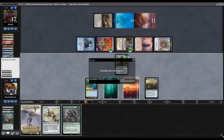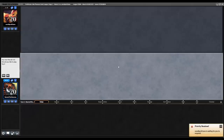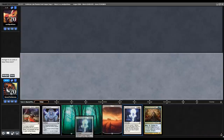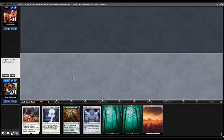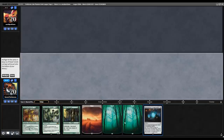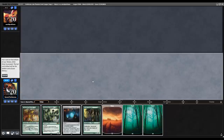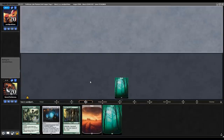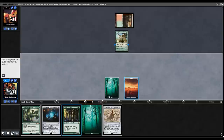Round three of the Proliferate Cube after getting thoroughly trounced in round two. We're on the play. First hand is pretty weak — mulliganing. That one's much better, let's keep it. Pitching the Cytoplast and playing it safe, not bottoming land even though I've been flooding out tremendously these last few matches. Drew a non-land — alright! Turn two Caryatid.